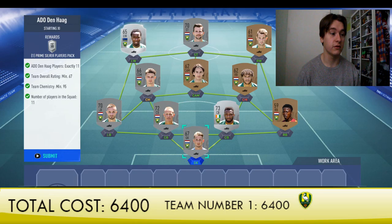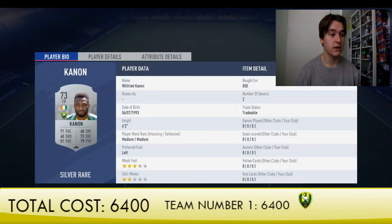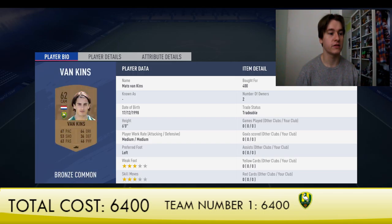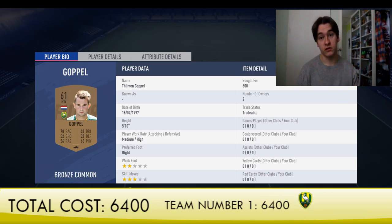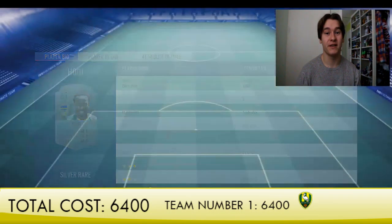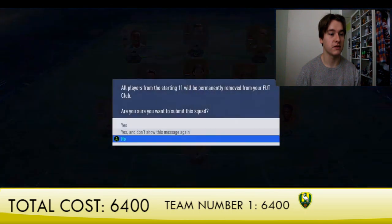This first team is not very expensive — it cost me 6,400 coins. Here are the players we used: Manage, Poli, Cannon, Belgulensdeik, Meijerik, three midfielders — Vankins, Bakker — and the right back as center midfielder to get 100 chemistry. Falkenburg and Hoy were the most expensive players at 700 coins each. Pretty good overall, and now we're going to submit the squad and permanently remove the players.